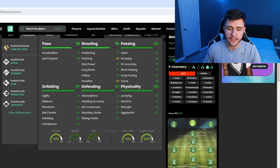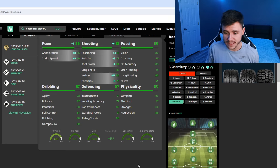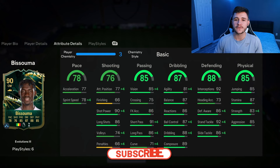When it comes to chemistry styles, he does have a high attacking work rate, so if you want him to be more of an attacking threat, the Hunter could be a solid option — it makes him more well-rounded with 86 pace and 81 shooting. But if you want to play to his strengths, which is obviously his defending, the Shadow chem style is probably your best option. The Shadow gives him 86 pace with 85 acceleration and 86 sprint speed, and a whopping 94 defending — 99 interceptions, 90 defensive awareness, 99 stand tackle, and 98 slide tackle.